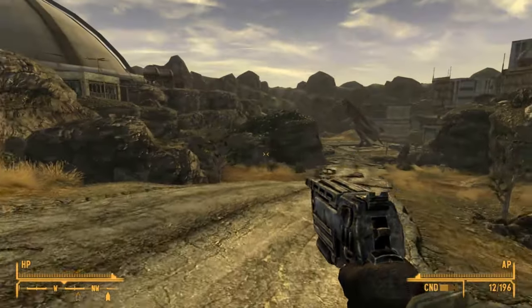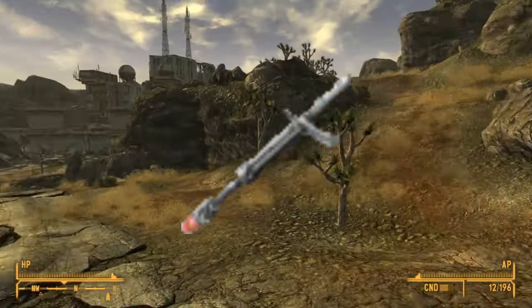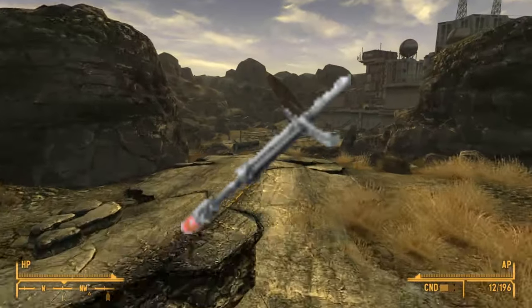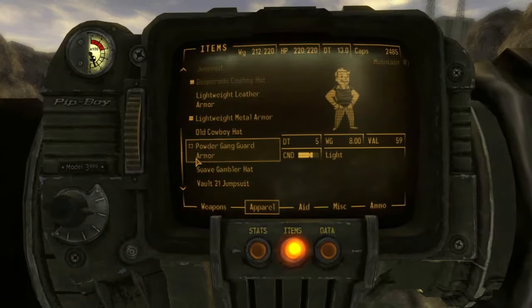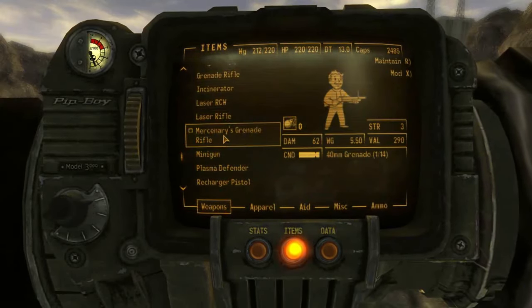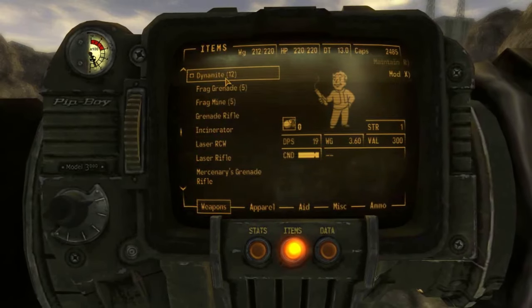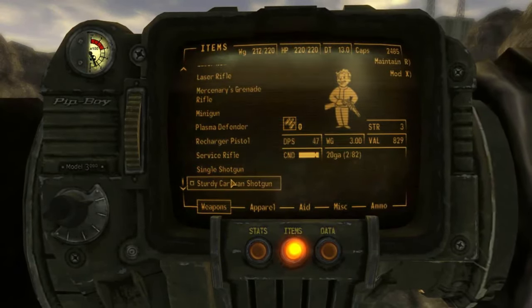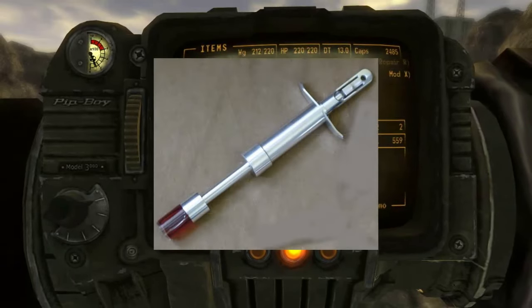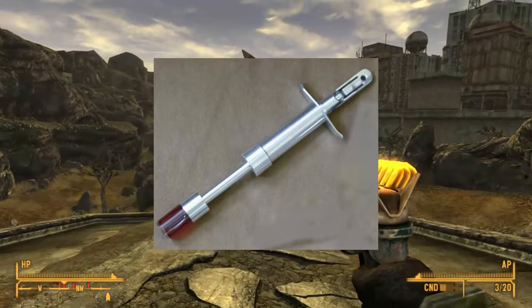A futuristic-looking container of fluid makes up Hypo, a chem from a Fallout 2 special encounter. It instantly restores 75 to 100 hit points with no side effects, making it the best healing item in the game. It can be found as part of the Federation Crash Site special encounter on the bodies on the ground. It is an obvious reference to the Hypo spray from Star Trek, as the whole Easter egg pays homage to Star Trek.